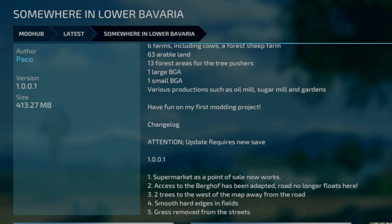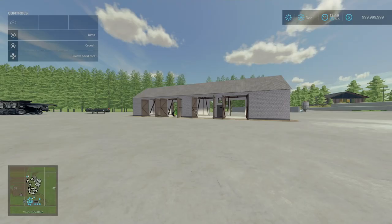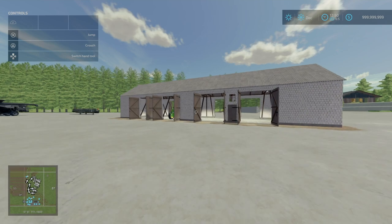Just a reminder this will require a new game save. And now for our new mods for the day. First of all we've got the Medium Barn SJ01, this is by Lyssoil, 13.6MB to download, 10 slots for console.